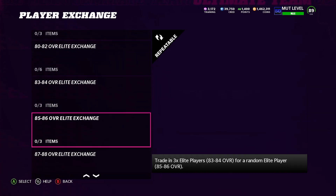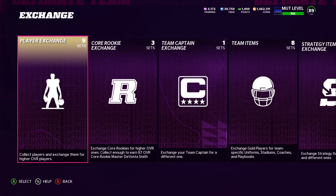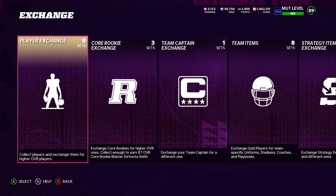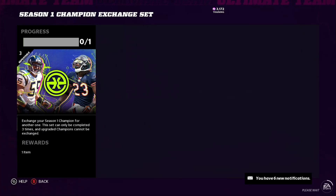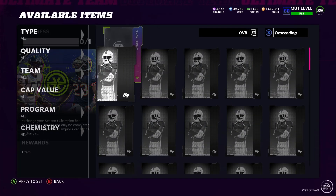First things first, we'll exchange the season champion and then do the team captain. Let me go back to show you guys — you go all the way down to Exchange and then go to Player Exchange. The Team Captain exchange is right there. Go to Player Exchanges — that's where the season champion is going to be. Go all the way down to the bottom and there it is. Remember, I powered him all the way down with the collectibles removed. When I still had collectibles on him it wouldn't even let me do it, but now that I've powered him down I can go ahead and exchange him.